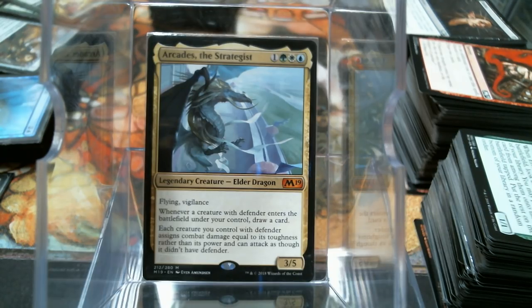Notice it just says creatures you control with defender, so it doesn't turn everything into the butt fight that Assault Formation and Doran do. They're not exact parallels but they're close - you get what I'm saying. But anyway, three color deck.